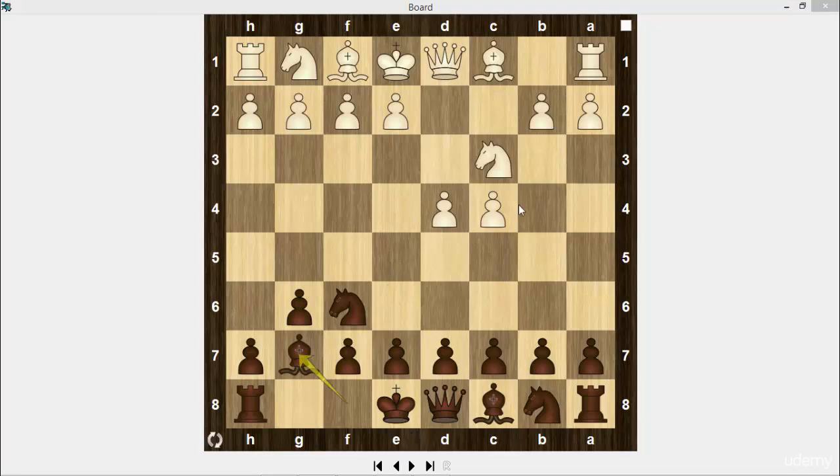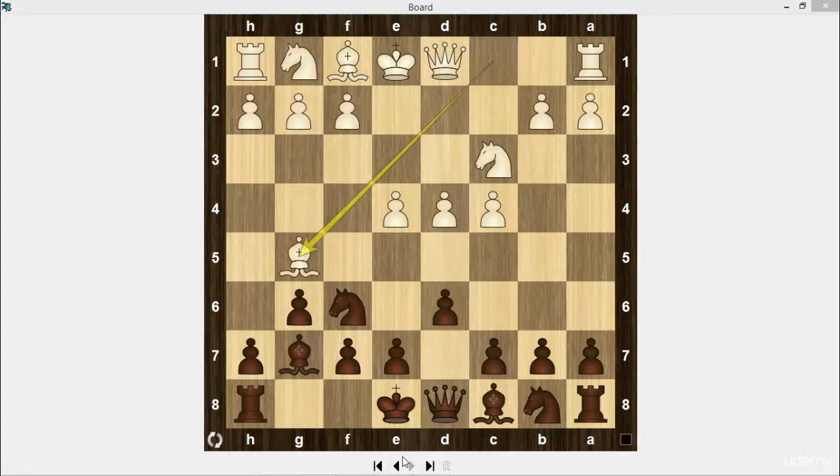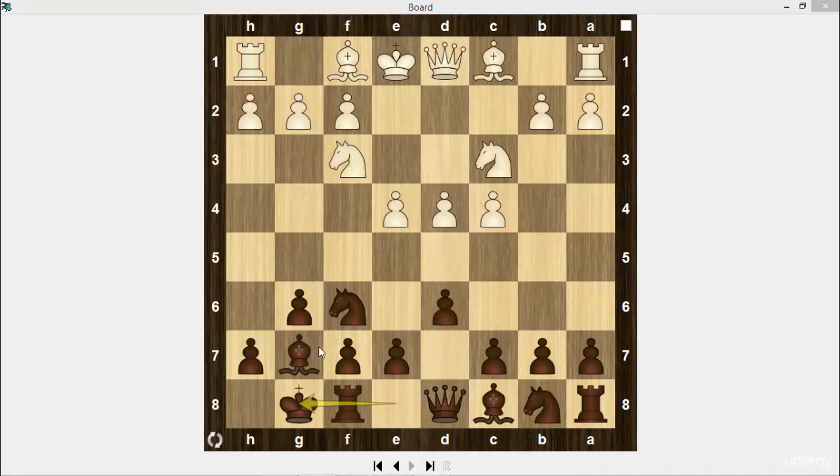Instead of e4, white could also play g3 or Bg5. d6, defending from e5. Nf3 — it's a classical line. Other options are f3, the Samisch variation, and Bg5, the Averbakh variation, and h3. Castles. Be2 — it's better than Bd3 because the bishop doesn't close the d-file.